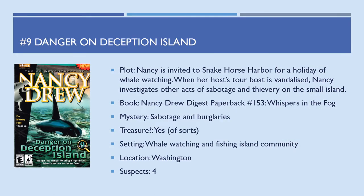Danger on Deception Island is next — Nancy is invited to Snake Horse Harbor for a holiday of whale watching. When her host's tour boat is vandalized, Nancy investigates other acts of sabotage and thievery on the small island. Based on digest paperback number 153, Whispers in the Fog. The mystery is sabotage and burglaries. Treasure — yes, of sorts, because it's what motivates the culprit: smuggled animal furs. Setting is a whale watching and fishing island community in Washington's San Juan Islands, four suspects.